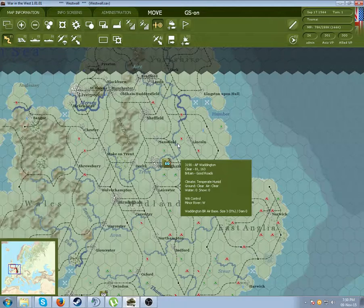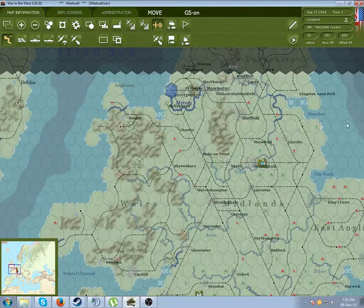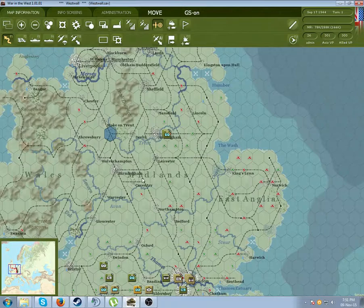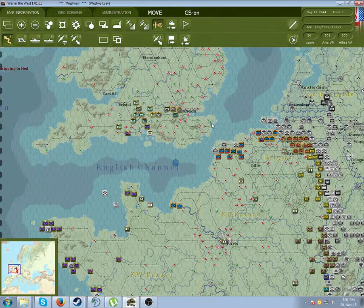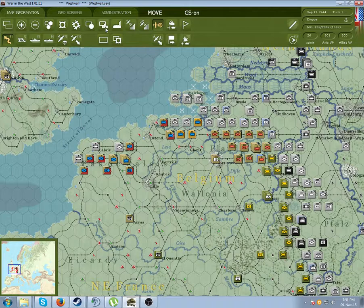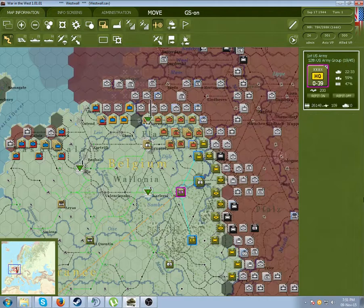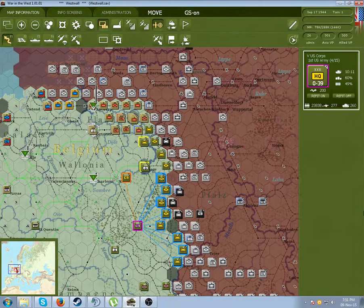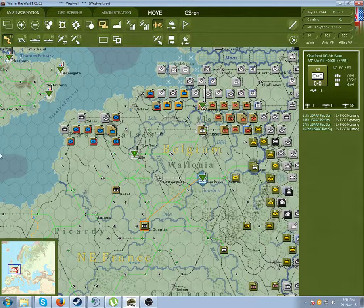First off, let's talk about how the supply grid works. At the very top of the list, supply is produced in national hubs - Liverpool is one of these. It's produced up here, brought down via rail links, these have to be fixed, to the ports down here, which also have to be fixed, and they're transported to other ports along the network. From the port it'll transport over through the rail system again and into depots. From here supply will travel out via trucks to your army groups, which will then transfer the supply over to their corps, which will transfer over to their units.